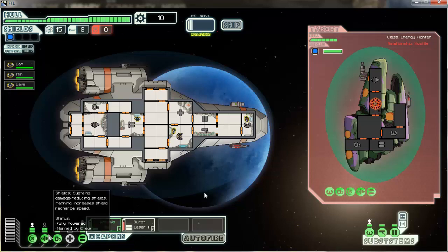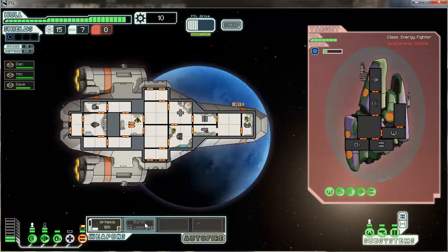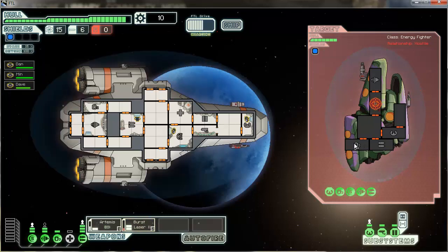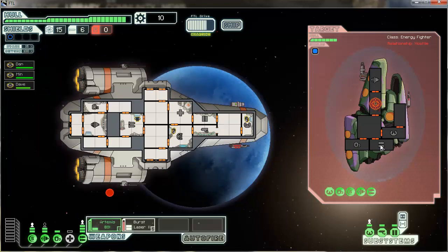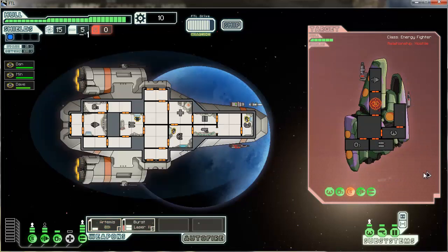Our engines are powered up. We're going to shoot a missile anyway. My weapons are damaged. You need to get the shields down and then start taking out those weapons. The way it goes — you have to take out the shields first. I have a limited number of missiles, only five, so I should probably chill out on the missiles. He's pretty much dead now — one hull strength, a bunch of his systems are down. I don't think he stands a chance.